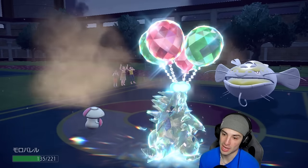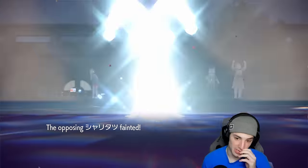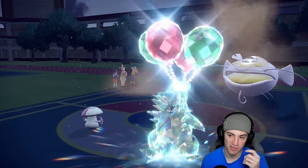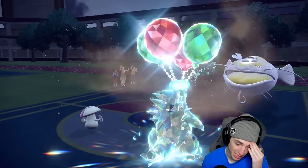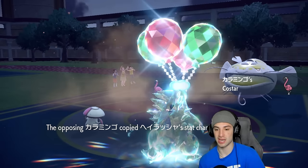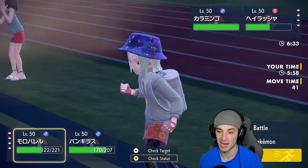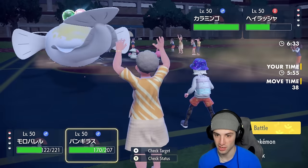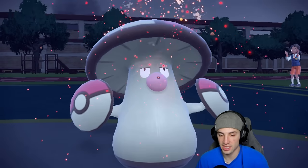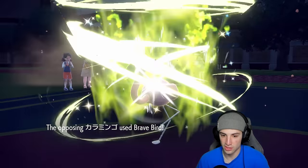Flamigo comes out with no stat changes — we love it. Rage Powder draws the attack and Rock Slide goes across the board. If they'd gone after Ttar with Wave Crash they probably would have KO'd it and left just Amoonguss. But now Flamigo's out with nothing. Rock Slide connects — Flamigo is part Fighting so it's a good Tera matchup for us. Flamigo goes for Brave Bird and takes recoil, while Rock Slide hits both with Choice Band.